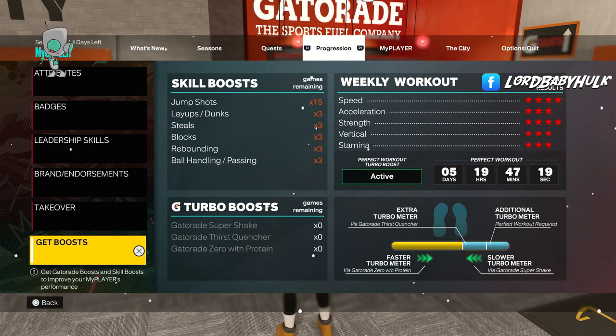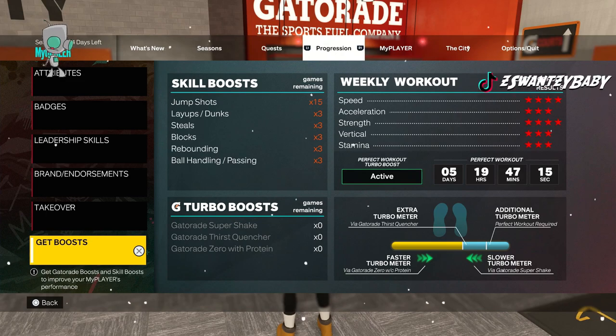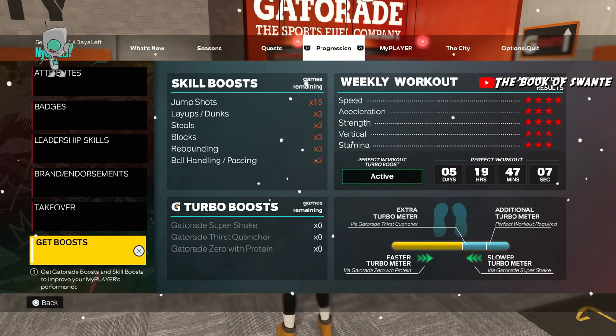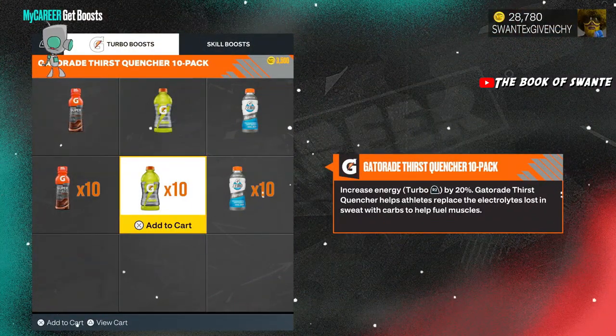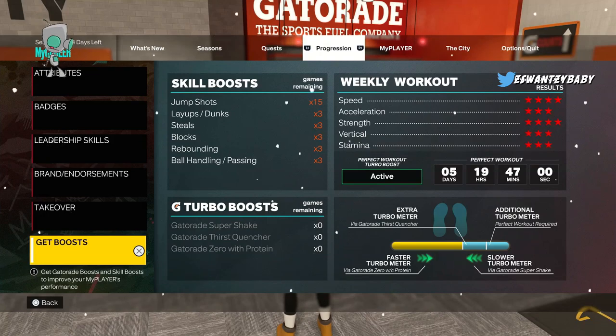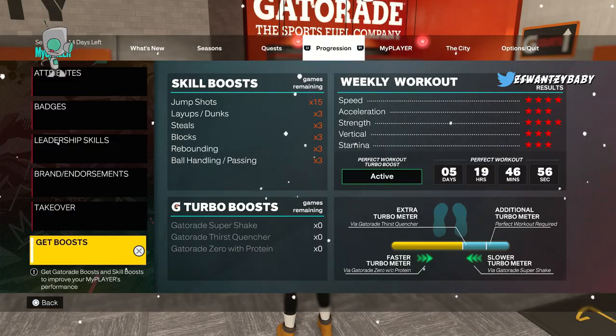If you can't get Gym Rat, do your drills and make sure you get three stars on everything so you get a bar added to your stamina — that will help you greatly. Then if you buy one or two Gatorades, it'll help you get the double bar. Again, it's pay-to-win, but if you can do without it, you can. I'm just letting you know how it works.